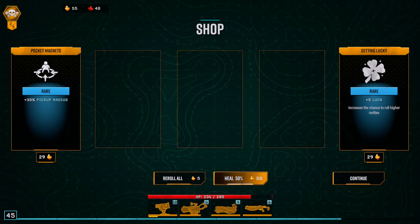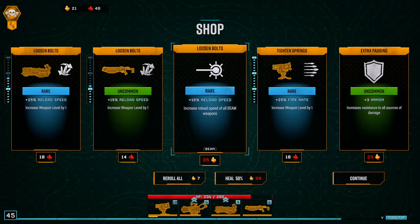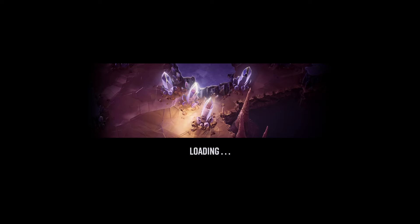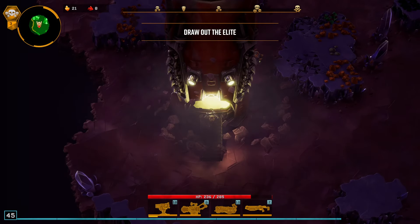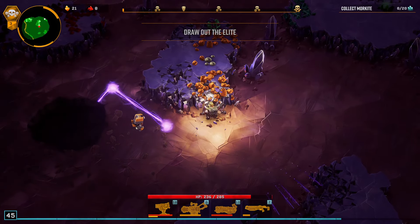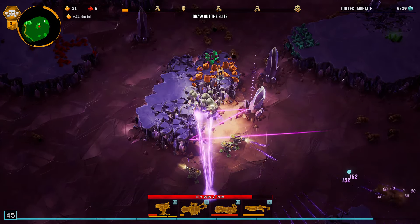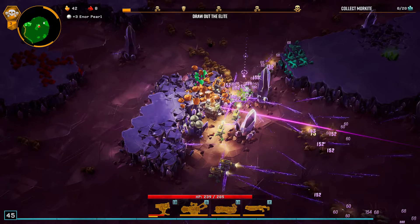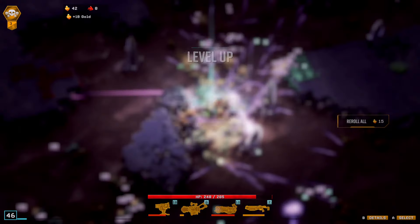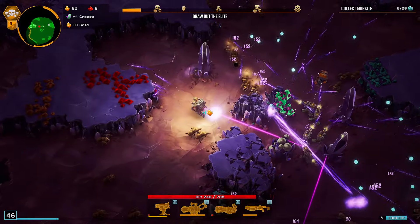We'll do luck — we have pretty good pickup rates, and then we'll spend the rest on upgrades. This is a rare treat. Ideally I would like to try to get three. Look at all this gold right here — all the nodes are right here. This has got to be one of the best sectors I just ever landed on. We have the Morkite, we have three golds, and then it looks like we have two Nitra nodes right next to each other.